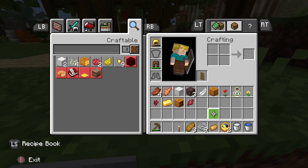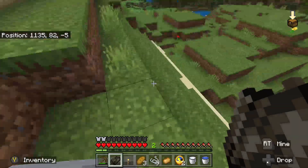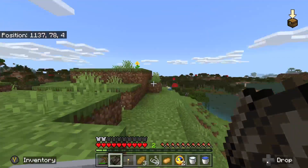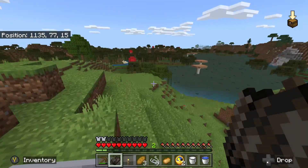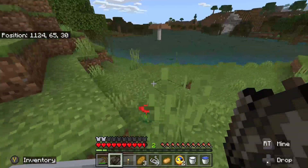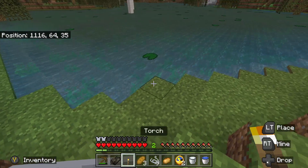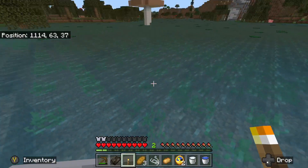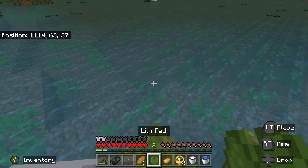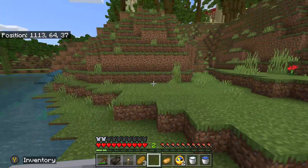I think it was just a happy accident that grass got me grass. Oh, what does sand give me? This is not sand. Hey donkey, look at you - you're so cute. Let's hit this lily pad and see what the lily pad gives us. The lily pad gives me a lily pad. Yeah, so it looks like lily pads stay as lily pads as well.